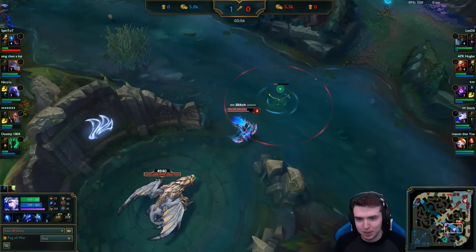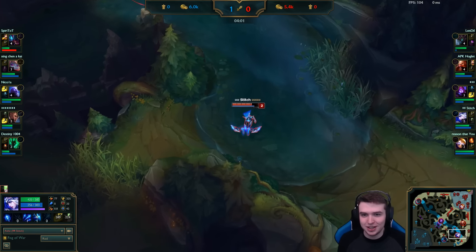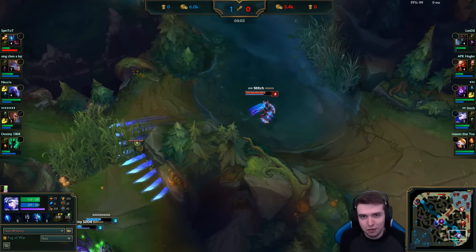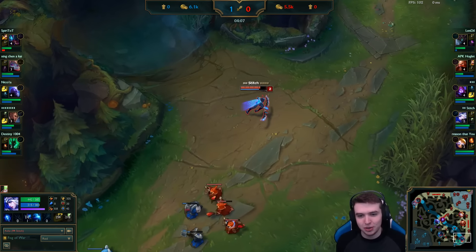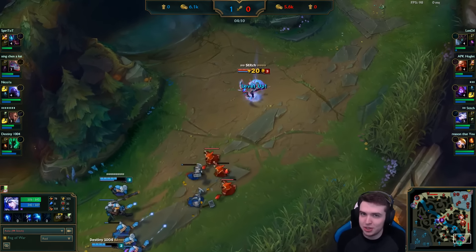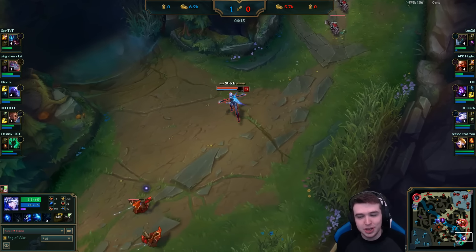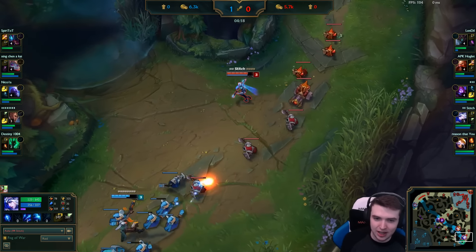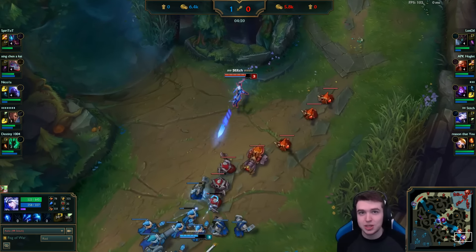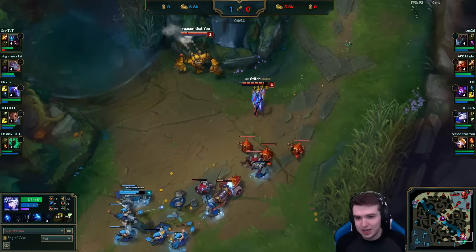Lucian blows his heal as well to keep Thresh alive because the Malzahar damage is pretty nuts at level 3 with his Voidlings. That's a pretty weird start. He actually got his E first to Hawkshot instead of the Q — Q's not that much damage this early so it doesn't matter a ton. At level 3 he's putting a second point into his W because that is where a lot of the damage comes from. You'll see this guy is mostly using his range, his auto attacks, and his passive to do a lot of damage, and his W to poke.